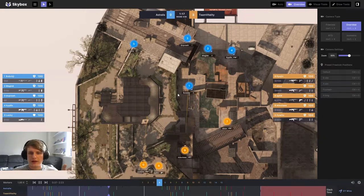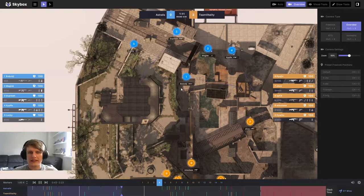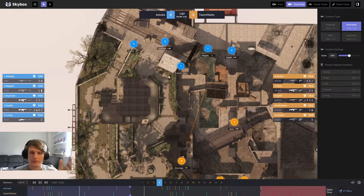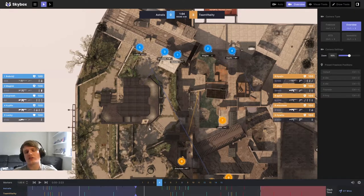Dupree is going to rotate, and Bubski is going to rotate towards A not too long after. Once Bubski has done his duty on B and starts to rotate, Dupree and Lucky are going to group up and start to try and retake some control towards bathrooms.